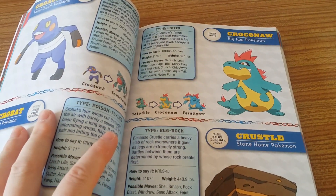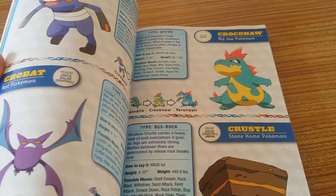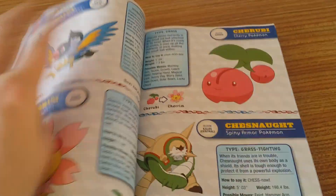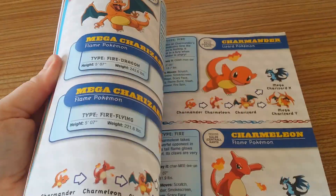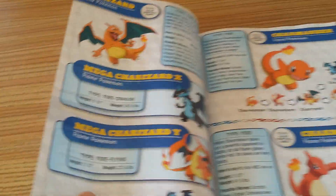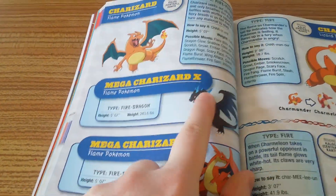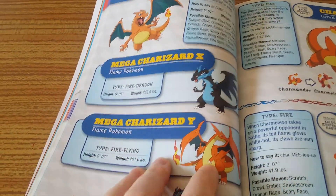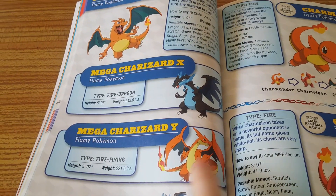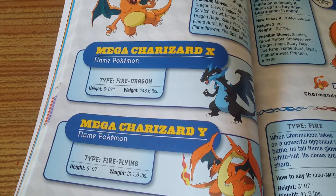Oh, a Croconaw! I had a Feraligatr in Johto — back in original Gold. Here's the big guy. So it starts with Charizard, because obviously C-H-A is alphabetical. You get the Mega Charizard X which is blue and black, and the Mega Charizard Y is traditional Charizard colours but more awesome and dragon-y. I've got Charizard in Y — I kind of like that because it fits its pattern.